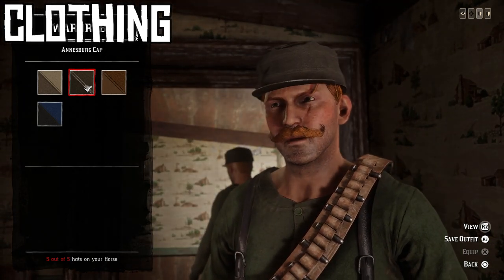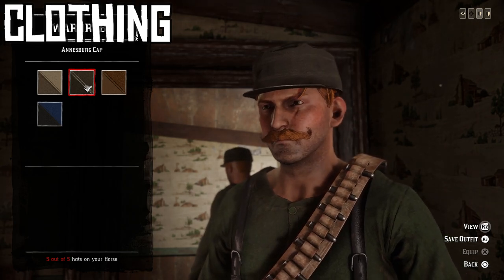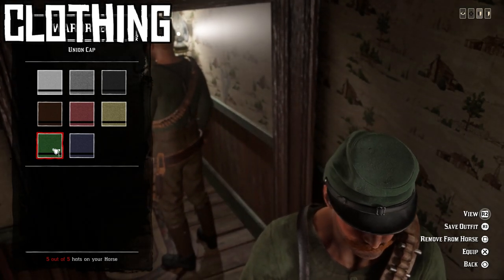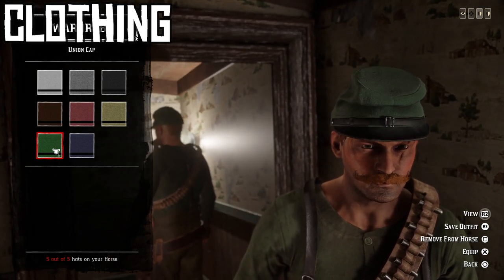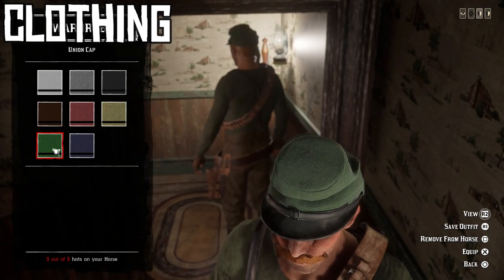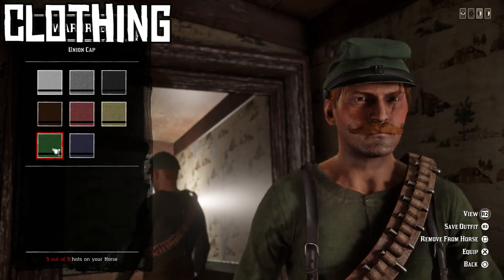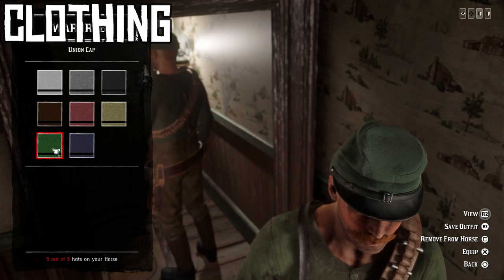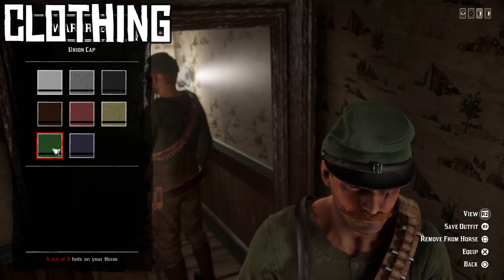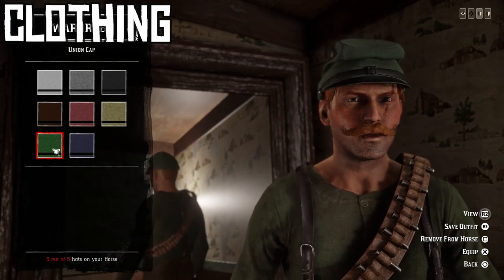If you don't have or don't want the Annisberg cap, the alternative is the green union cap. It serves the same purpose of giving the outfit a military look, but makes it look older — more like the 1860s or 1870s. It still looks really good and maintains the military vibe. So those are the options: I like the Annisberg cap, but the union cap also works.